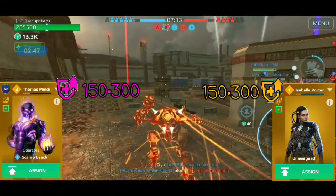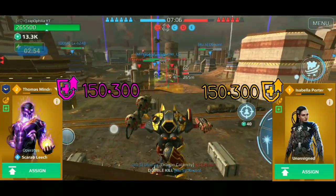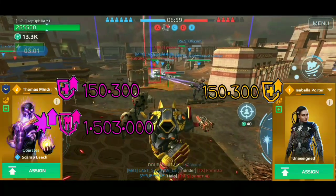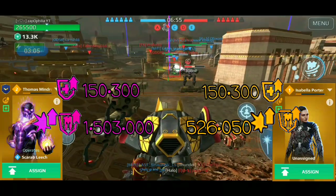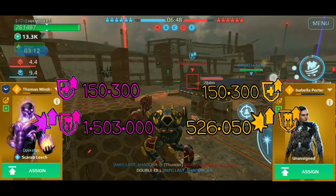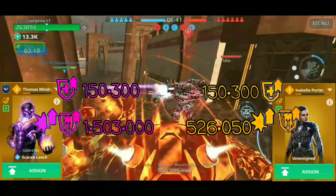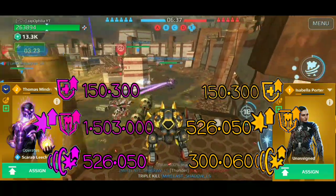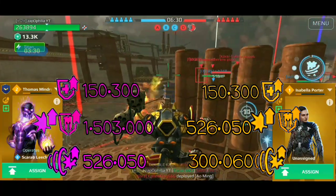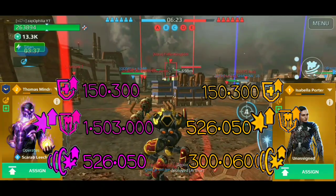Comparing the two pilots: the max HP a leech can have is 150,300. Based on 90% resistance, a Thomas Mildred leech can take 1,503,000 damage while its ability is active, while Isabella Potter's leech can only take 526,000 — because it has 70% resistance. That's about three times more damage the Thomas Mildred leech can absorb. But the Thomas Mildred leech can only redirect 506,000 damage, compared to Isabella who can redirect 300,000 — very close to the amount of damage she's receiving.